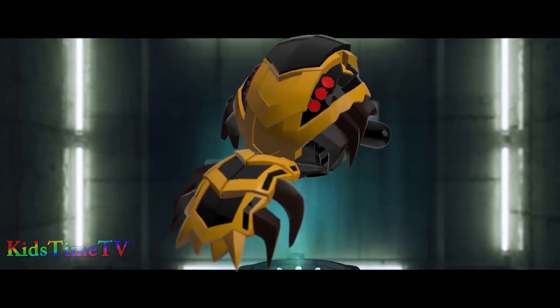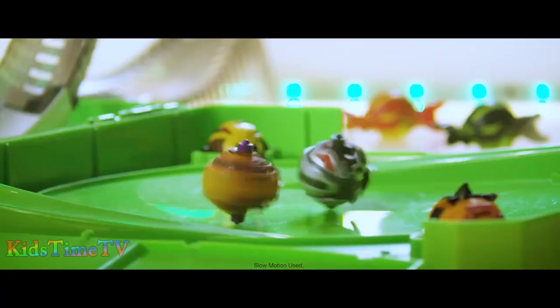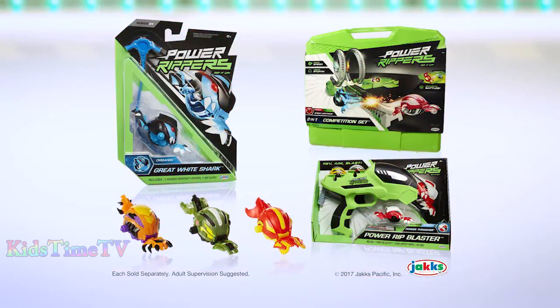Armwind, teeth, stingers, and saw blades for 360 battle action. Knock him out. Blow him up. Need to jump an airplane? Power Rippers. Rip it up. Wow. Each sold separately by Jax Pacific.